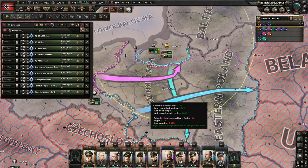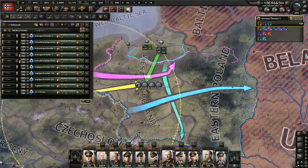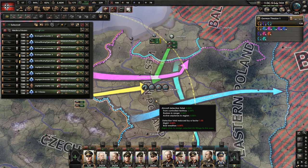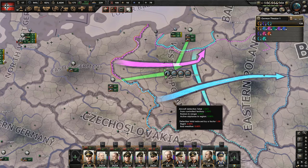Split your planes into two halves: 500 close air support and 500 fighters assigned to Western Poland, and 500 close air support and 500 fighters assigned to Eastern Poland — those are the two air regions you'll be fighting in. Right-click on the air region and they will fly in that region. These 1000 fighters and 1000 close air support will help a lot with attacking. Later in the war, once you've conquered Western Poland, you can move the fighters over to Eastern Poland. If you've done all of that, you are ready for the war. Thanks for watching, and I'll see you in the next video where I'll conquer Poland and France very quickly.